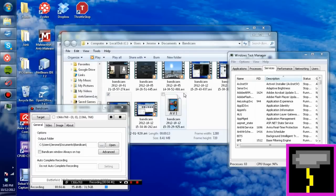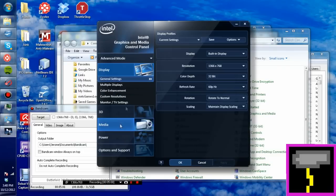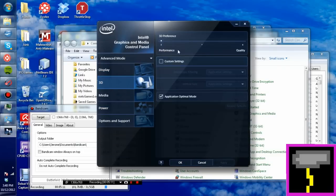The next thing is to make sure that your graphics card is maxed out in terms of performance. If you care for quality, you don't need to do this next step. But if you're one of those people that just wants more FPS out of the game, you might want to listen. While you're in the Intel graphics menu, click 3D. Make sure the slider is all the way on performance. Custom settings isn't really needed, so just leave that unticked. Application optimal mode should be ticked.